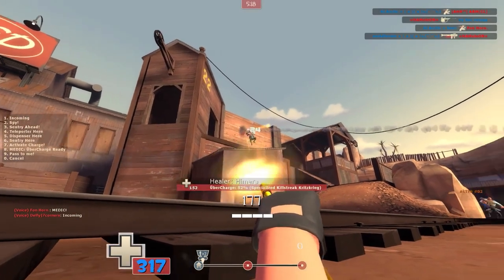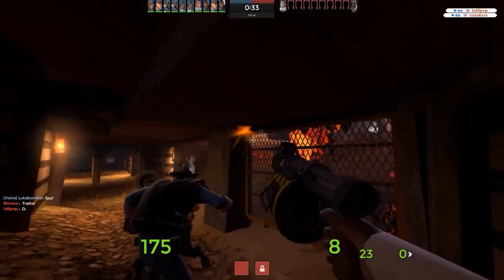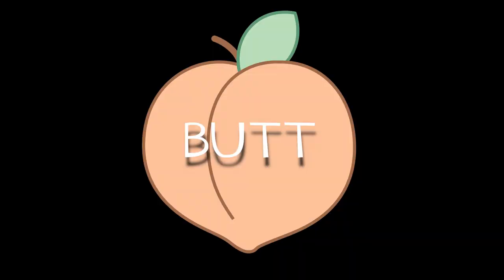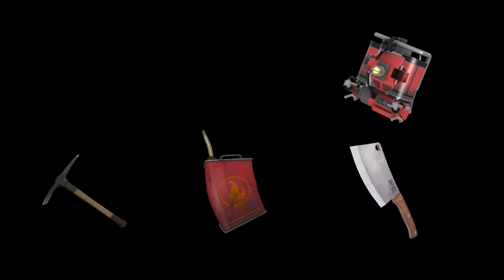Over the course of its 15-plus year life cycle, TF2 has seen numerous glitches and exploits allowing players to fire through walls, most of which have since been patched out of the game. But despite these patches, there are still many weapons that can travel through walls and damage or debuff players. In this video, I will cover all of the TF2 items that shoot or reach players through walls.